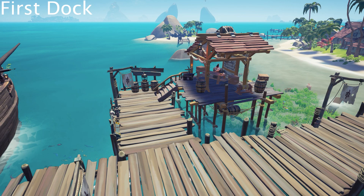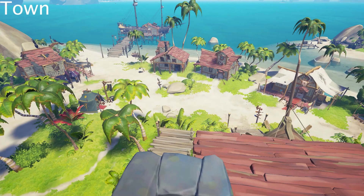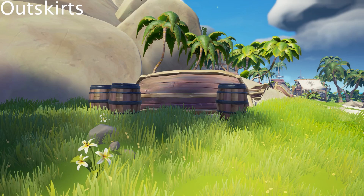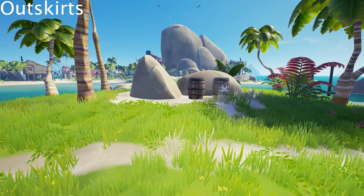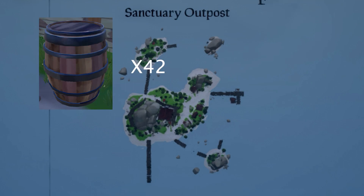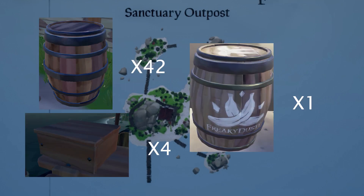On Sanctuary Outpost, the first dock has 6 barrels and 3 crates, the town has 6 barrels, the tavern has 11 barrels and 1 crate, the outskirts of the island have 11 barrels and 1 banana barrel, the second dock has 6 barrels, and the pirate legend stairway has 2 barrels — making the total 42 barrels, 4 crates, and 1 banana barrel.